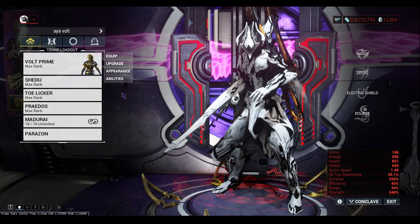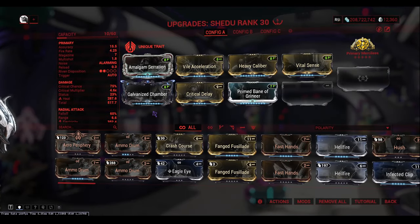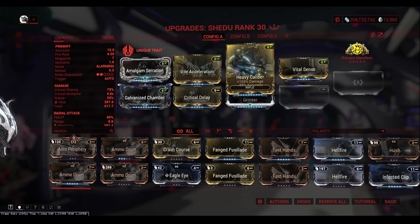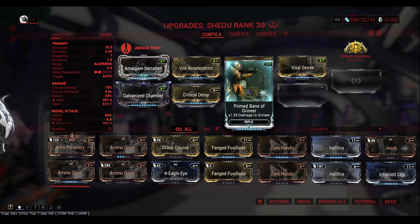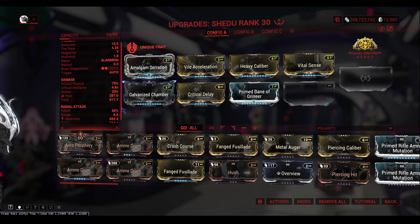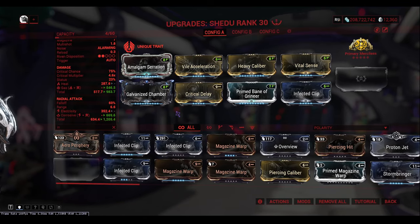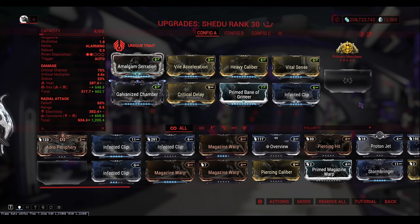You are going to need a good weapon — the Soma Prime. For the Soma config: Amalgam Serration for damage and sprint speed since we're trying to do this as fast as possible, Vile Acceleration for fire rate, Heavy Caliber for damage, Vital Sense for crit damage, Galvanized Chamber for multi-shot, Critical Delay for crit chance, Bane of the Grineer because Plains of Eidolon is only Grineer, and Infected Clip for the element. We're making Corrosive because it's very good against Grineer. For the arcane, Primary Merciless for extra damage and a faster reload.